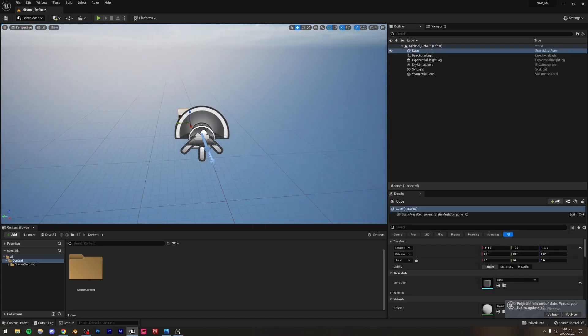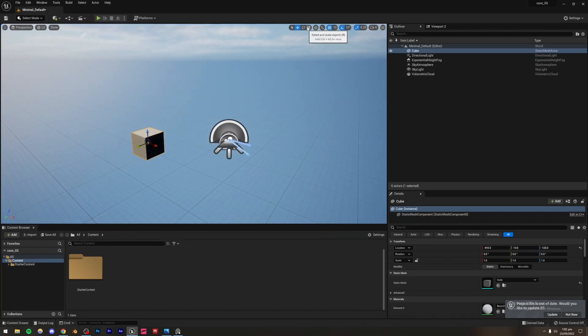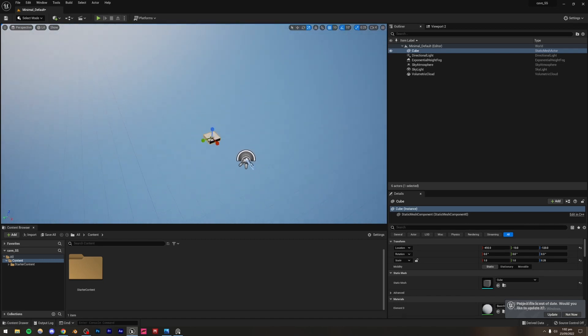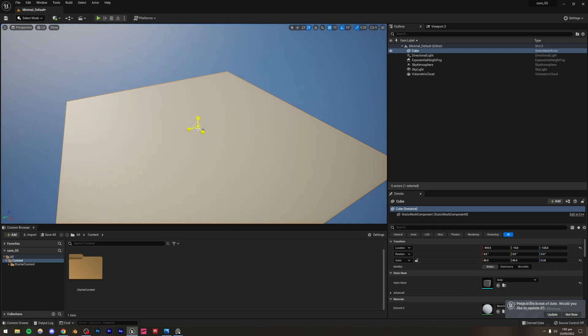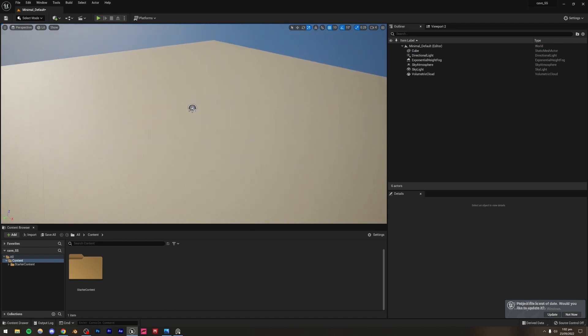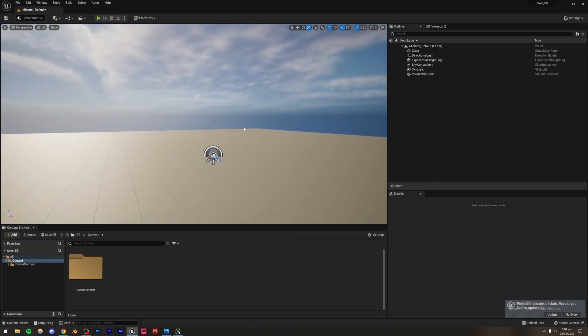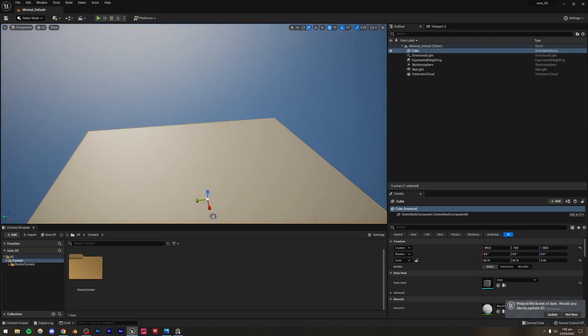Next, I'm going to create a cube shape which will serve as our cave floor. I'll scale it up — you need to be careful with the scale and make it really large, because ending up with things too small means you have to go back and extend everything, which is a pain. Something like that should be good.